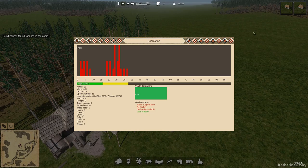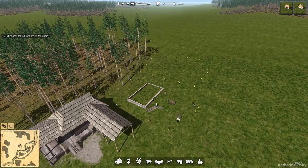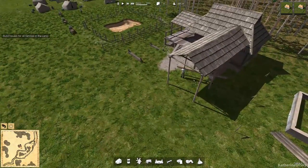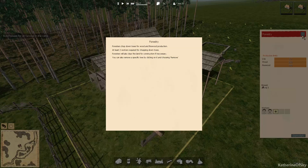The guys felled a tree and they're carrying it home. There are little info tooltips: if you click the help text it tells you foresters chop down trees for wood and firewood production, and at least two workers are required for chopping down trees — as you saw, they both need to carry the tree back. Foresters will also clear the land for construction if there are trees in building plots. You can also remove a specific tree by clicking on it and choosing remove.